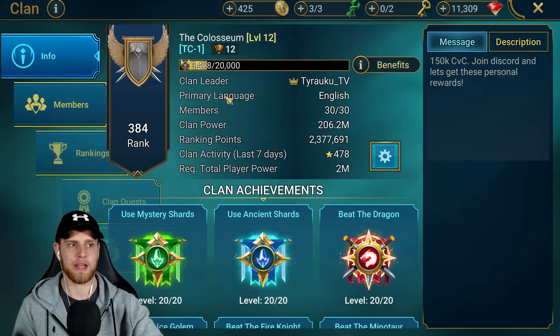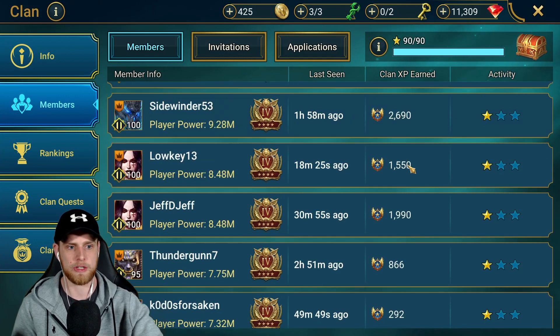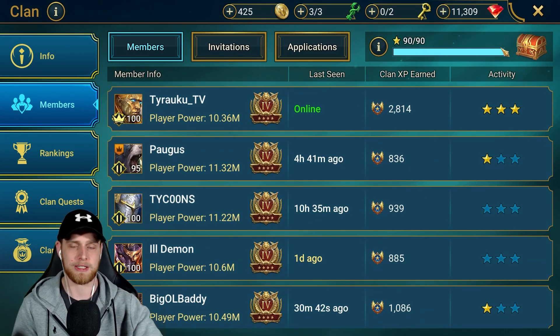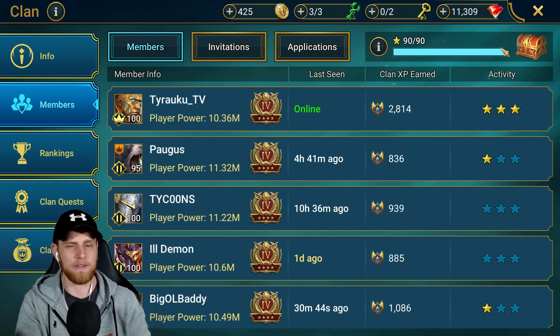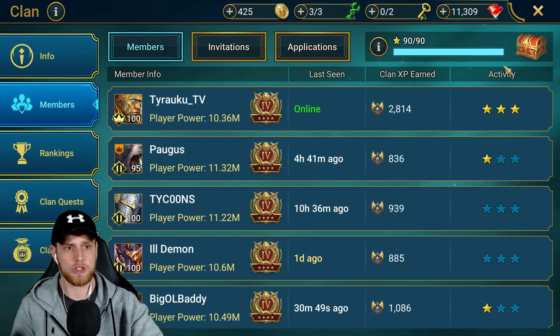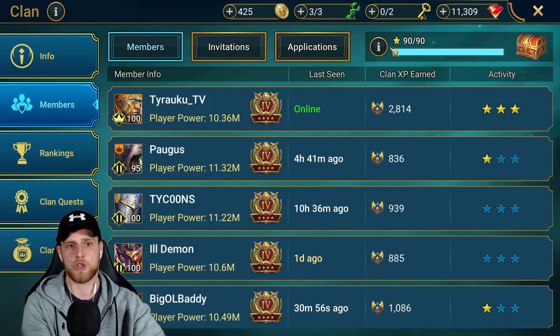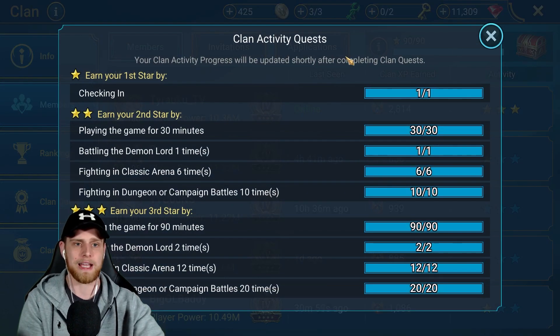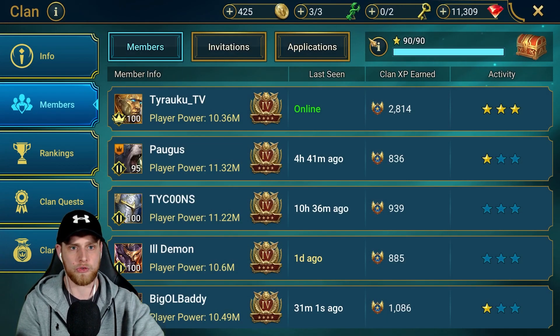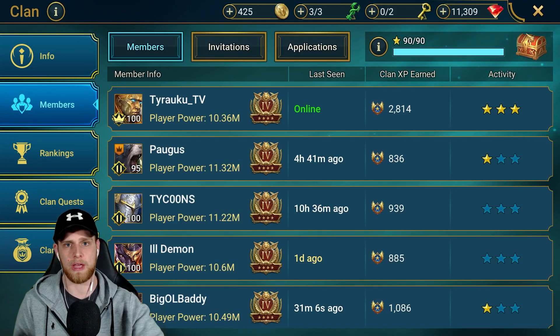The next thing is the daily clan chest. Some people may miss this, but make sure every time you check in you're also getting your clan activity stars if at all possible, because you're going to be working towards this clan chest. This clan chest can have shards, energy, gems, a rare book, and some silver. I've gotten a few ancient shards from that. Make sure you're logging in, checking in, doing your stars — if you hit this little eye circle button you can see how you get all the stars for each day. The first one is just from checking in.